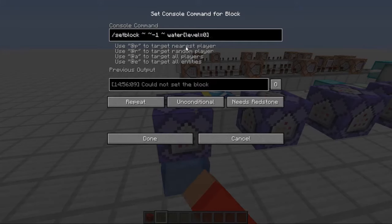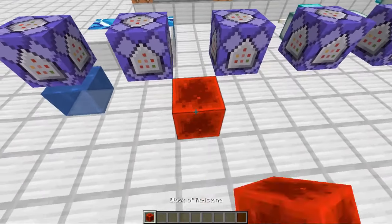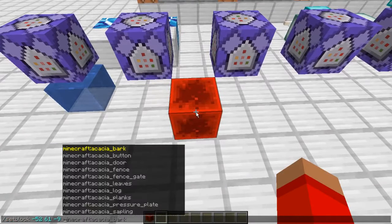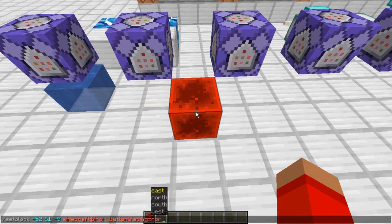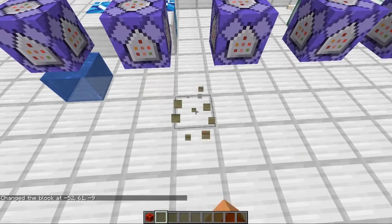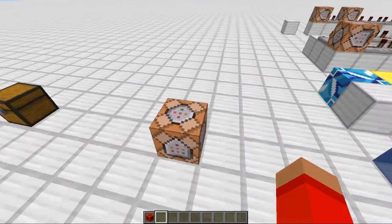And since this is a source block it won't disappear. So this is all you need to know: set block water in square brackets level equals 0. This also works with things that you want facing a certain direction, so like set block birch button, and then in square brackets you can have facing equals north or something. You get the picture.